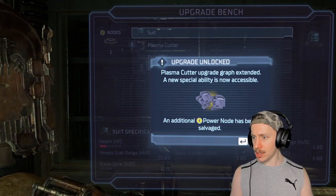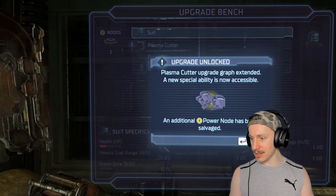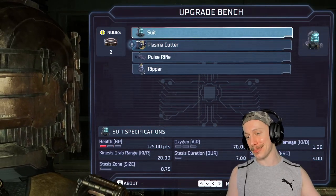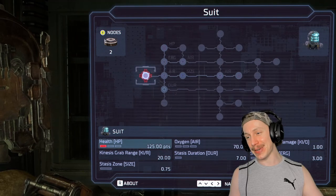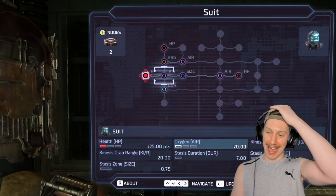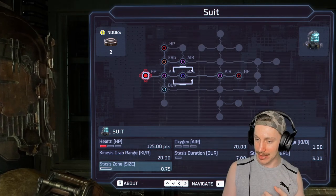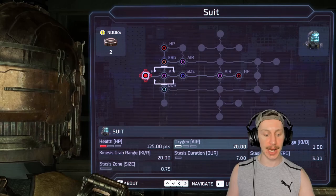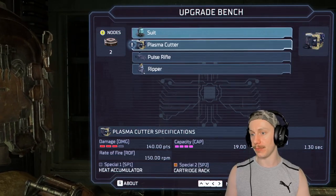Plasma cutter upgrade graph extended — new special ability is now accessible. Excellent. And we also got a power node out of that, so we should probably think about upgrading our suit by this point, because we haven't put any points into it — we've been kind of a little bit stupid about it. Stasis zone — that's fine. And we also haven't been using stasis. We've been kind of using the pulse rifle instead. Plasma cutter — let's see what we unlocked.